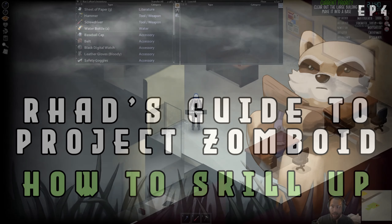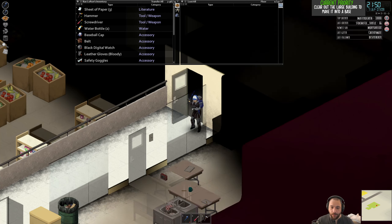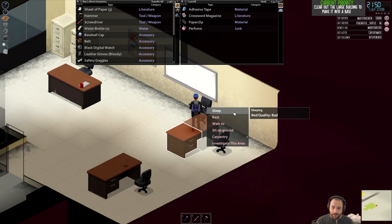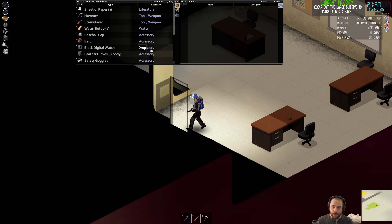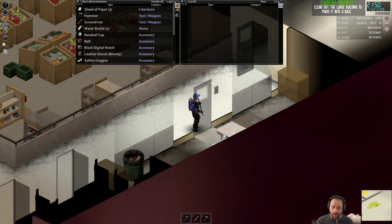As you get tired — and this is the tired icon — your fighting ability goes to hell pretty quick. So fighting when you're tired is a bad idea. I can sleep on these chairs, but it's pretty bad quality sleep, so it's only worth doing as an act of desperation.